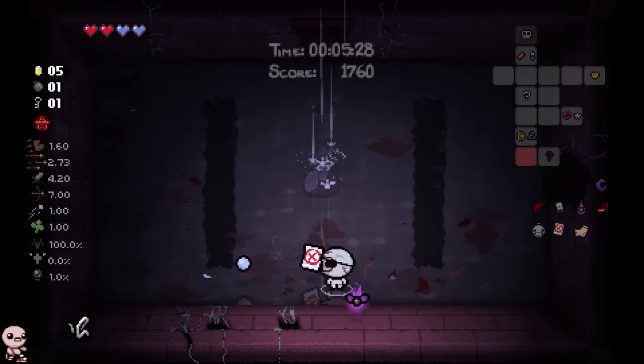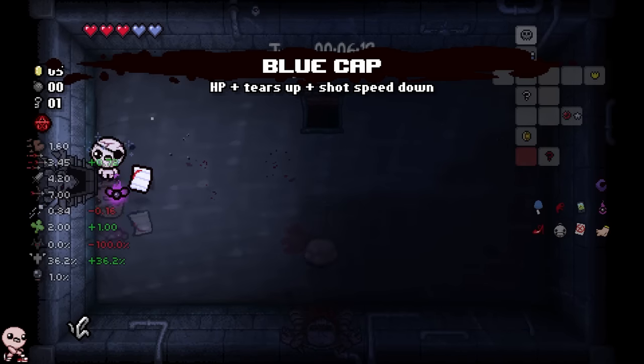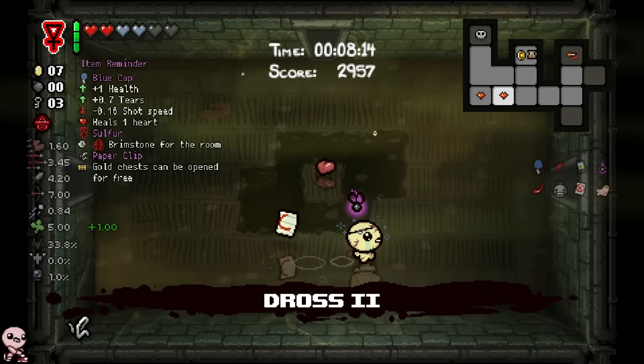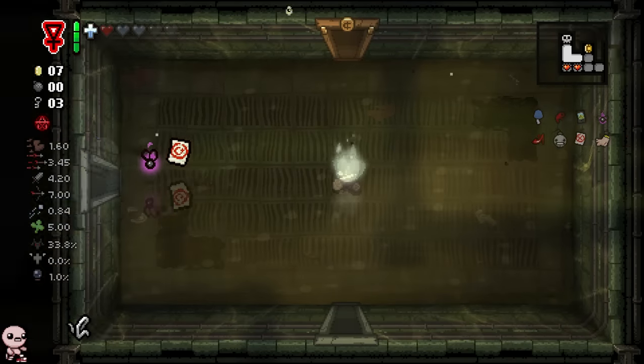Unfortunately, we failed class and we need to repeat a single grade once again. Give me this blue cap. Do I want devil? Yeah, sure, we will go devil. Oh my god, Brim. Take it, absolutely. Alright, another upgrade — back up to C plus.